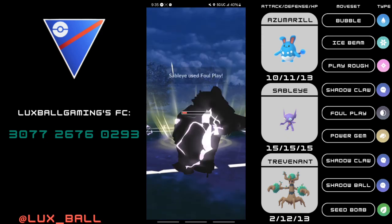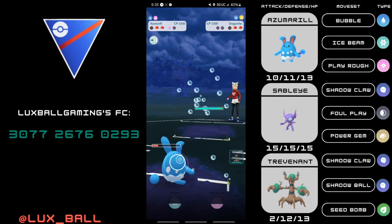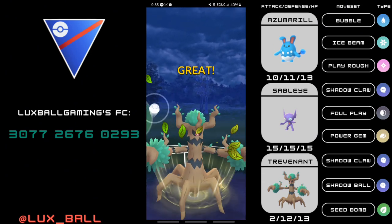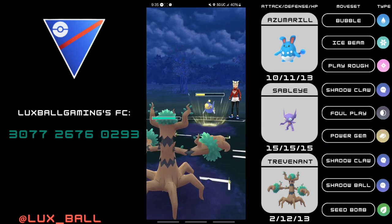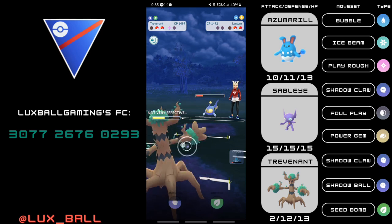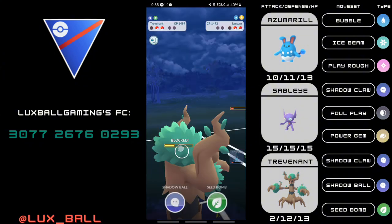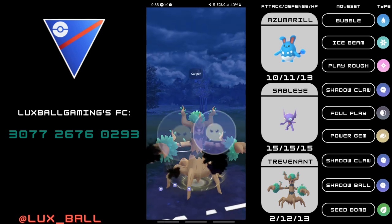Another version of this team you can use is taking out one of the Ghost types for Annihilape. With this team, I was able to get 9 wins out of 13 battles. I'm counting out 2 of them because I lagged out. I still technically lose them, but I'm not going to include them in the video — it's just internet problems I'm dealing with, as my Wi-Fi isn't working and mobile data is inconsistent.